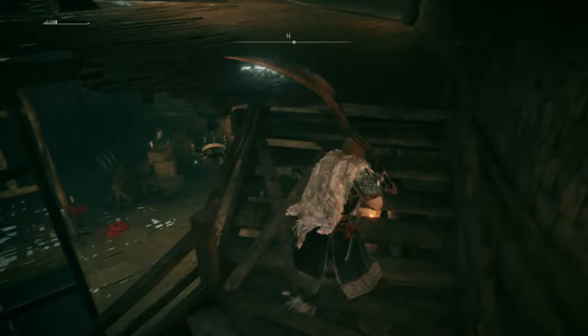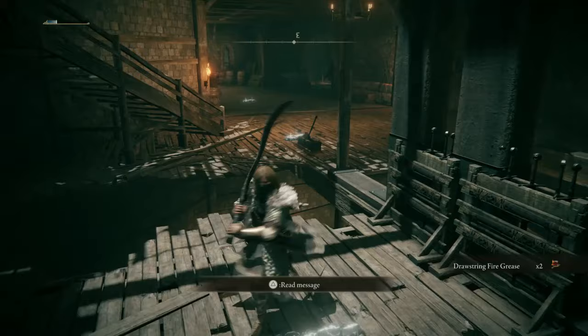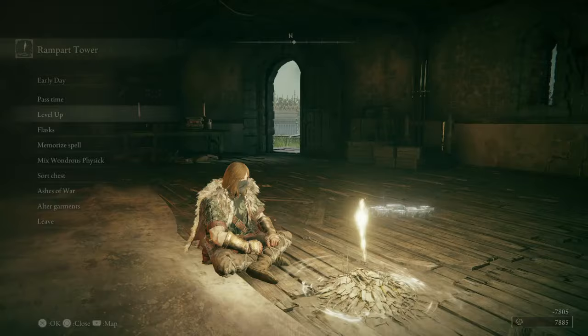Now this elevator shortcut we'll pick up later, but first we're going to jump over here because there's an item. That's some Drawstring Fire Grease — it's a quick buff that doesn't last as long as the standard, but if you're in the middle of a fight and need to buff quickly, the Drawstring Fire Grease just instantly lights it. Let's rest and spend my runes while I still can — leveling up my endurance a little bit.